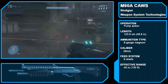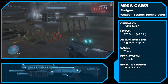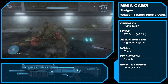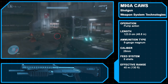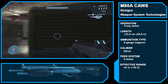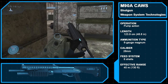The Weapon System Technology's M90A Close Assault Weapon System is the shotgun of choice in Halo 3. Sporting a very similar design to the M90 of previous games, the M90A's dual-tubular, non-detachable magazine only holds 6 8-gauge Magnum rounds rather than the 12 rounds of the M90. It features an adjustable stock and pistol grip, and noticeably milder recoil than other DTM series shotguns. The M90A has an effective range of 40 meters.